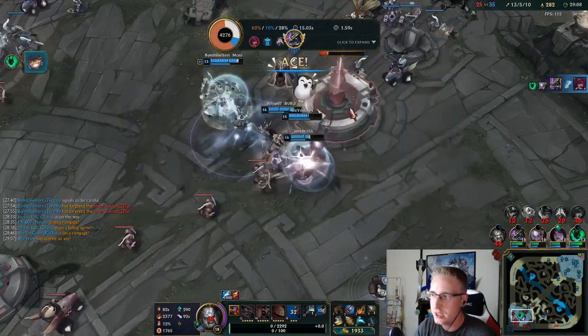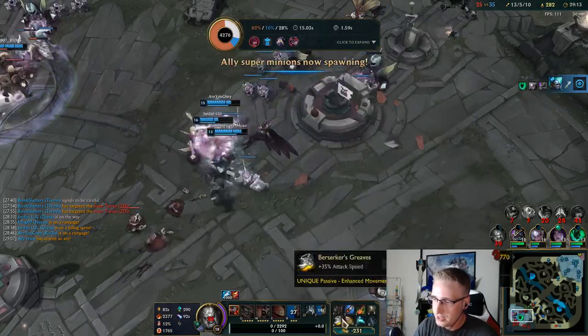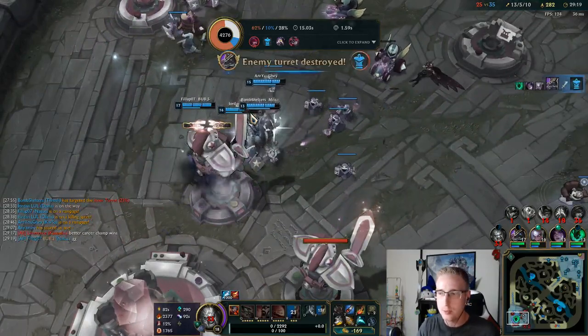Something else you could do is use your gold and buy a Ravenous Hydra. So this is essentially a full build — you can build Rageblade, or Lord Dominik's. But this is essentially how you want to play Tryndamere Jungle.